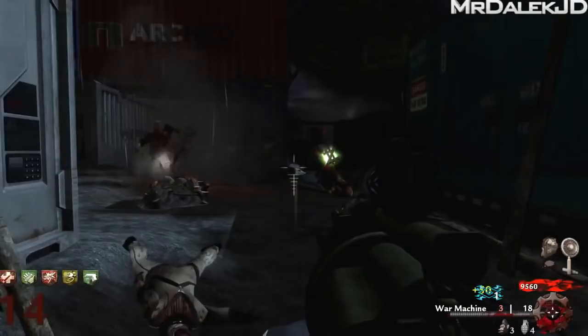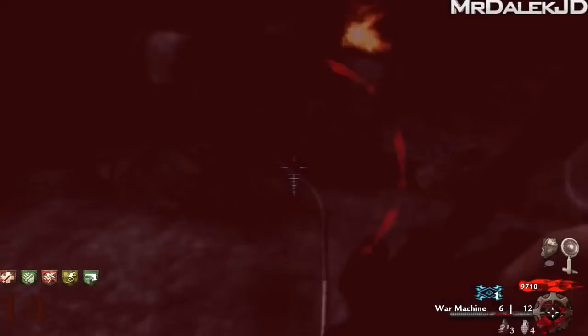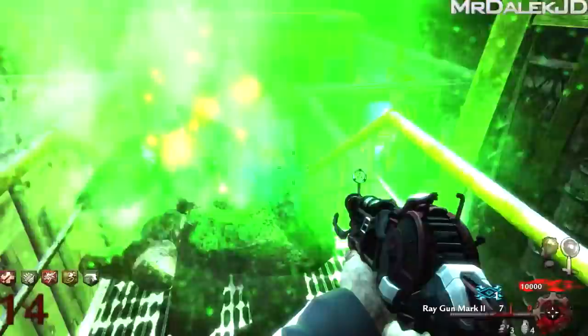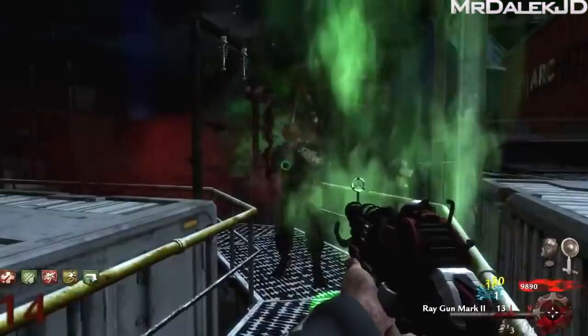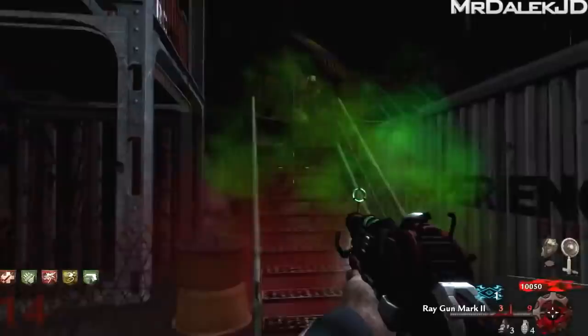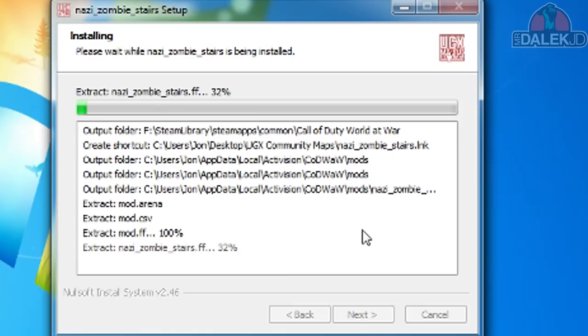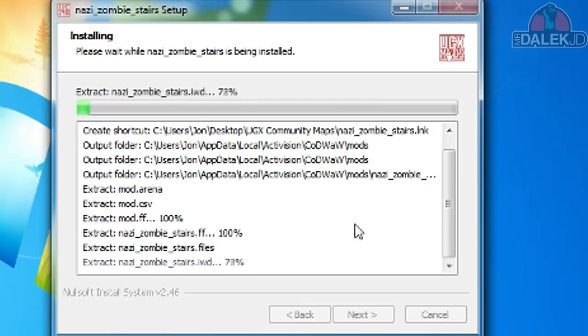I'm going to leave links in the description to all the websites I use to download maps — zombiemodding.com, ugxmods.com, and also CustomCod. These websites host maps for you to download, and it's so much easier than it used to be. Normally you'd download a map in a zip file with lots of different files to save in a specific location. But nowadays zombie maps are packaged into an exe file, so all you have to do is download the map, run the exe, and it will install the map in the correct location for you.